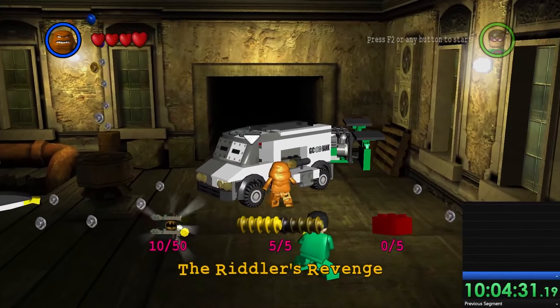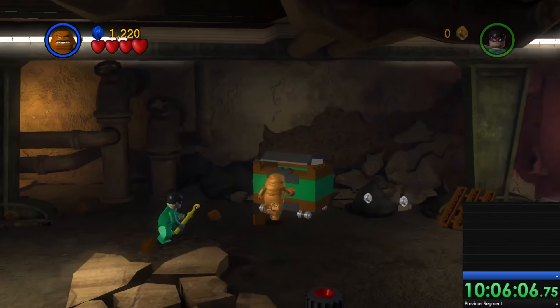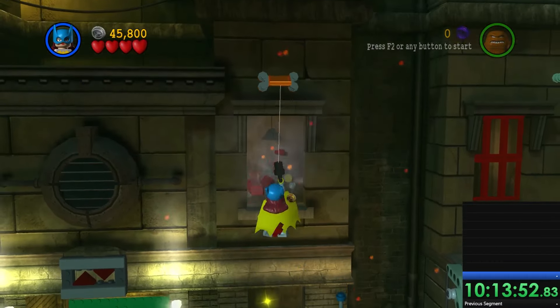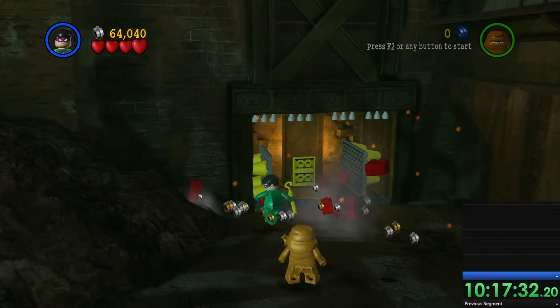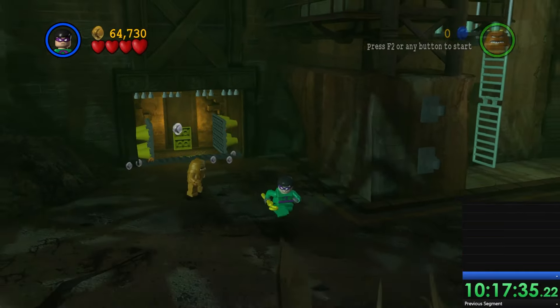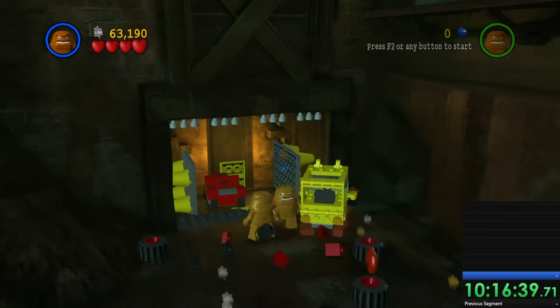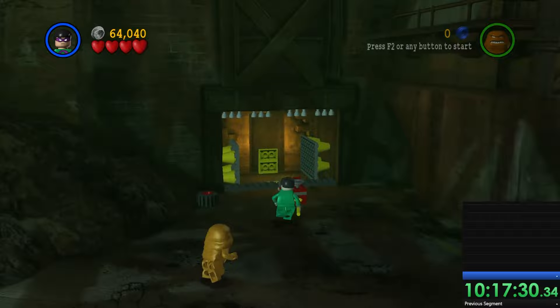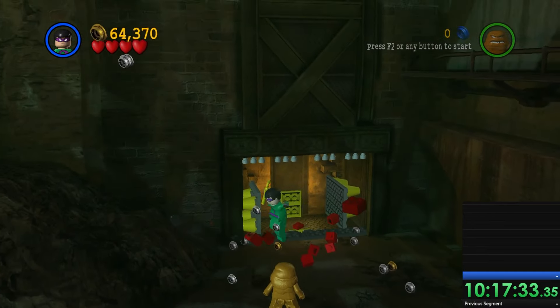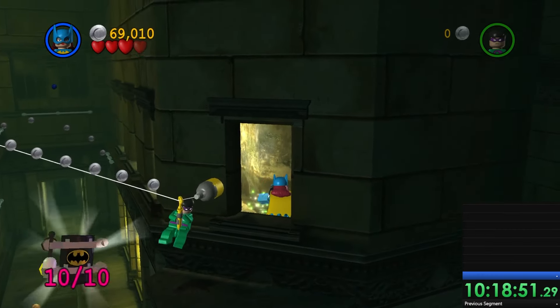Which brings us to the first story in the villain mission room, the Riddler's Revenge. Just like the first hero level, all the minikits are pretty much in your face, other than one where you need to crash into a specific object. The red brick is actually kind of hard — you pull down a ledge to build yourself a little car, and you can park it in an elevator shaft where it crushes the car and spawns the red brick. It took me a couple of minutes to figure out, but it was one of those cool puzzles that rewards thinking rather than just breaking stuff.